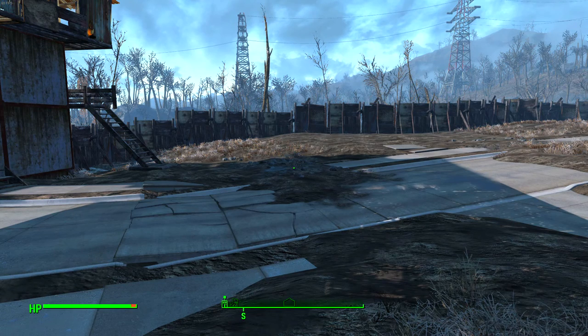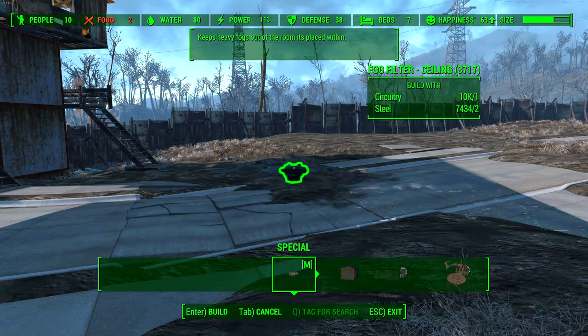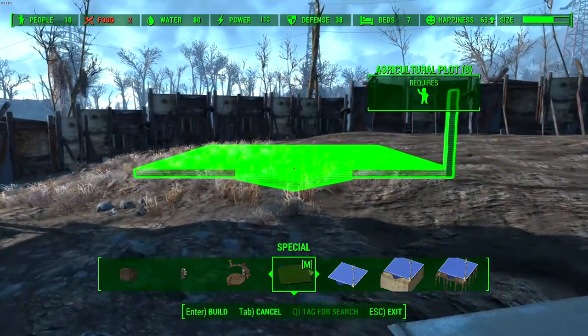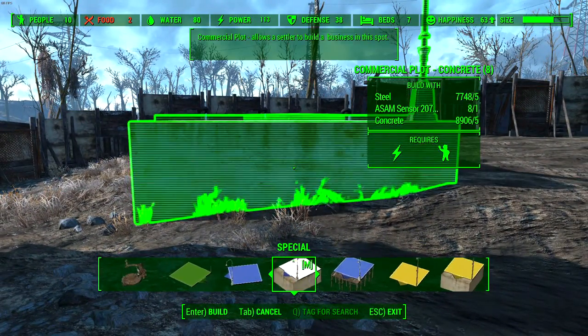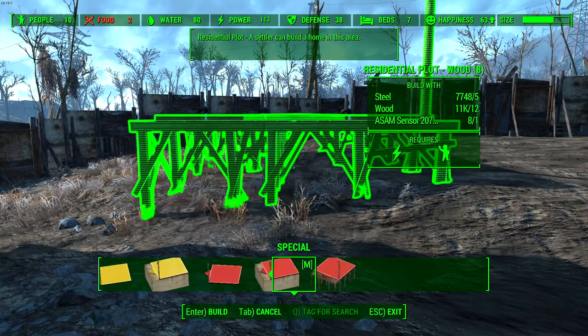Those ASAM sensors allow you to build plots, and that's basically what the mod is. It allows you to put plots down for certain things, such as your agricultural plot — which is, you guessed it, agriculture. You have your consumer plots, your industrial plots, and your residentials, all with different types.